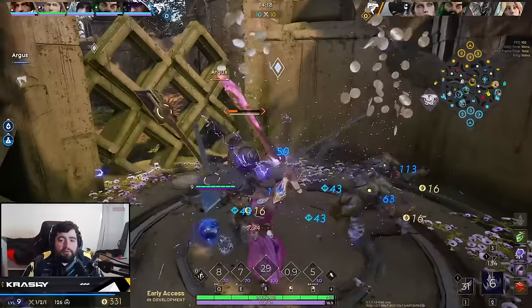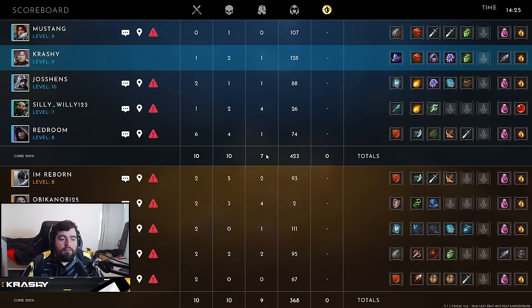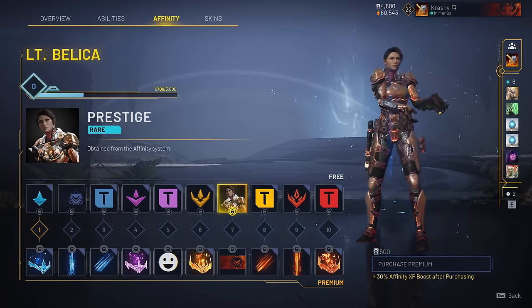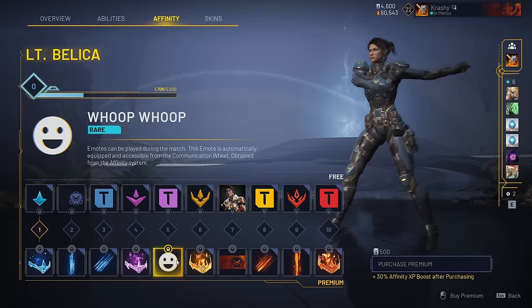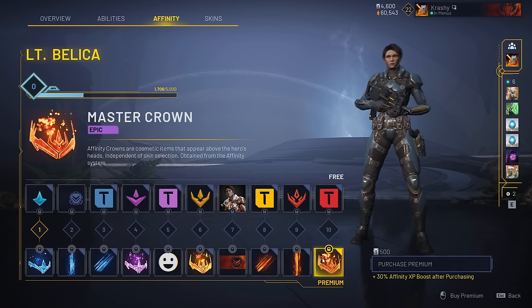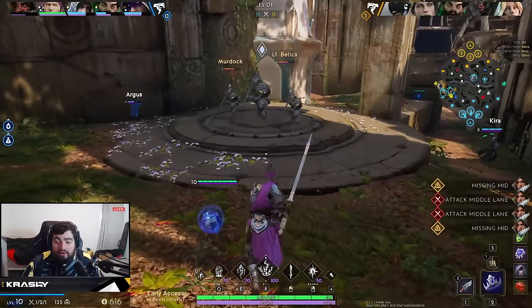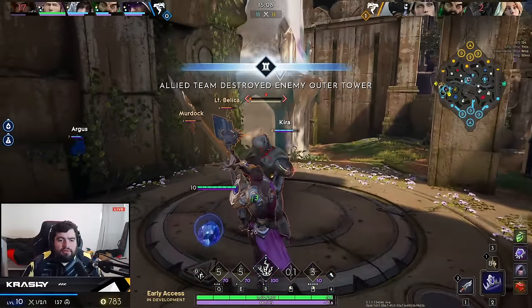The affinity system is essentially a battle pass attached to every single hero. It has a free track and a premium track purchasable with their premium currency called platinum. The free track is not opt-in — every time you play a game, you are automatically engaging with it and earning experience toward that hero's track. The reason I'm bringing this up is that I'm not a huge fan of the system because it's not just a battle pass that sits on top of the game; it's a battle pass forced on you for every hero.